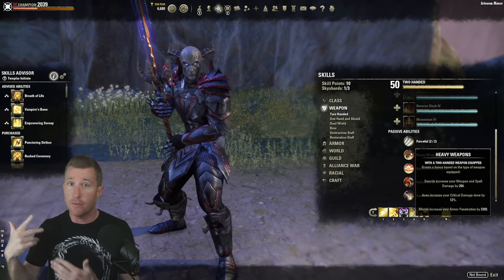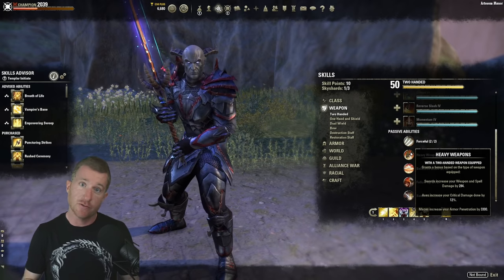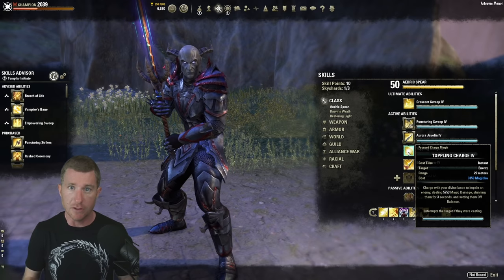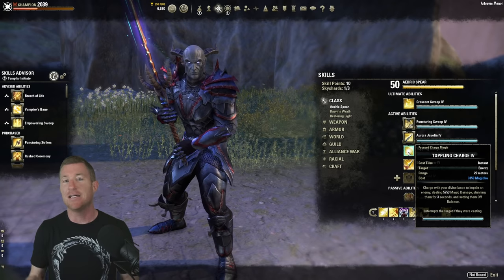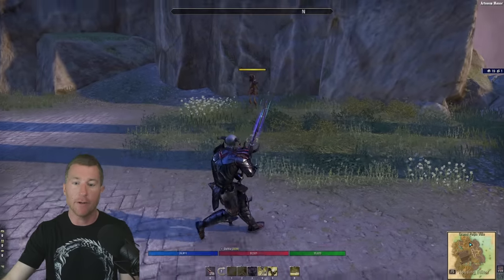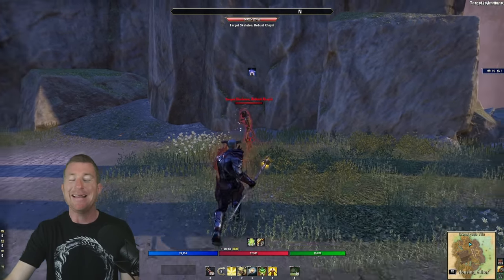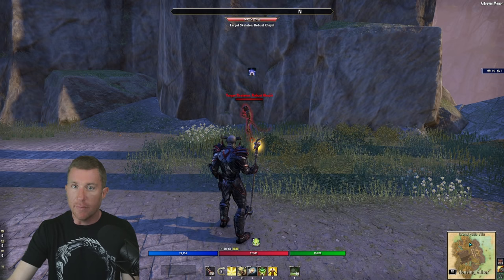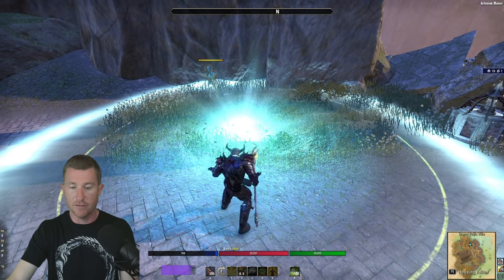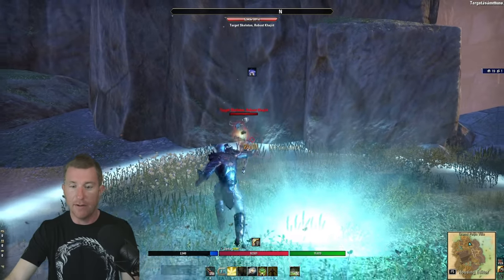You can run a lightning staff, dual wield, or two-hander — there's no wrong option. Now let's talk about the skills. We're using Toppling Charge as a gap closer: it hits very hard, stuns enemies, and sets them off-balance. The trick with off-balance is the little swirly around their head. When you set off-balance, you can go to your back bar, do a Resto staff fully charged heavy attack, and get twice the resource sustain. Let me show you — I'm basically out of magicka, I cast a skill, Toppling Charge, go to back bar, and look how much magicka I get: roughly 10,000 to 12,000.